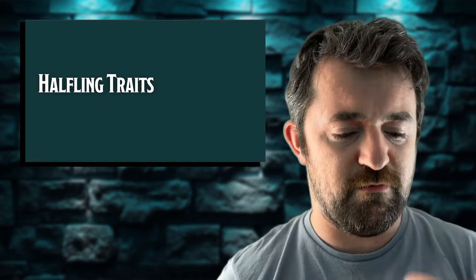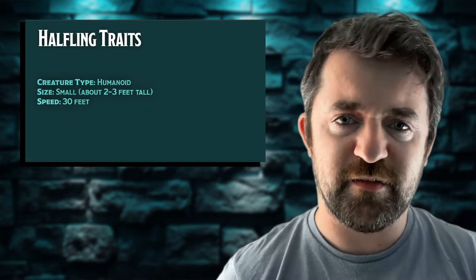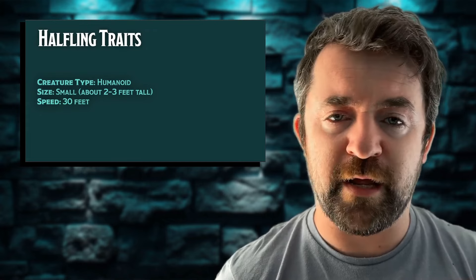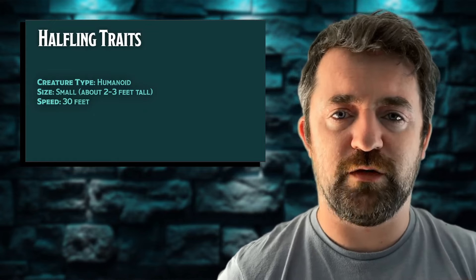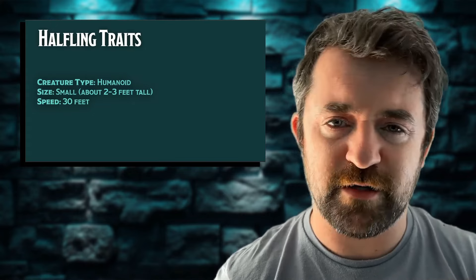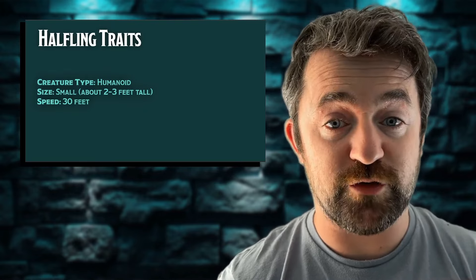That is the narrative behind who halflings are in the world of Dungeons & Dragons. Now let's take a look at the halfling traits — the mechanical benefits you might get from playing a halfling. First, the basics: they are considered a humanoid and they are also considered small, which makes them smaller than most other player character species. Most would fall into the medium category. Halflings stand about two to three feet tall and have a speed of 30 feet, which falls in line with most other species in the 2024 Player's Handbook.